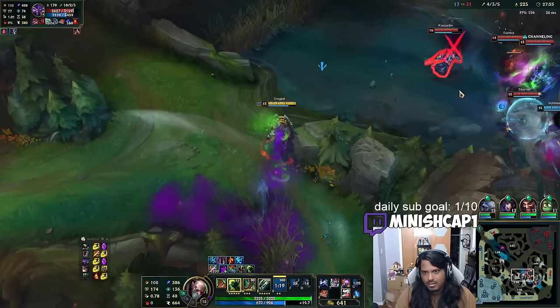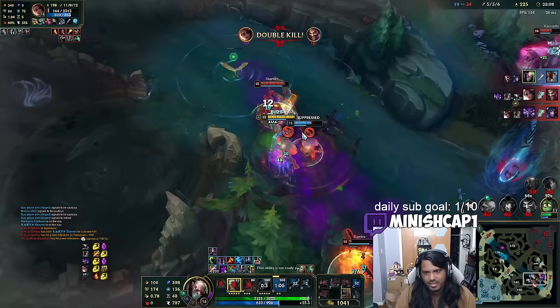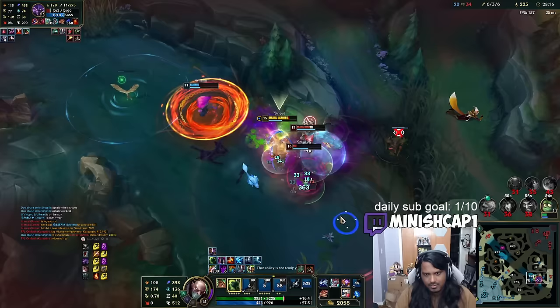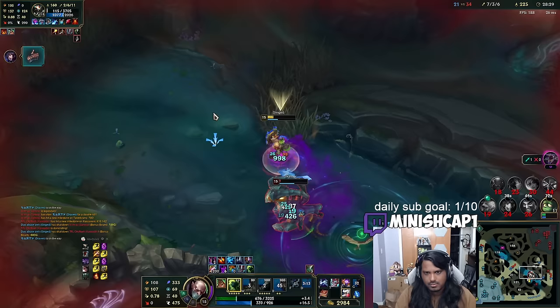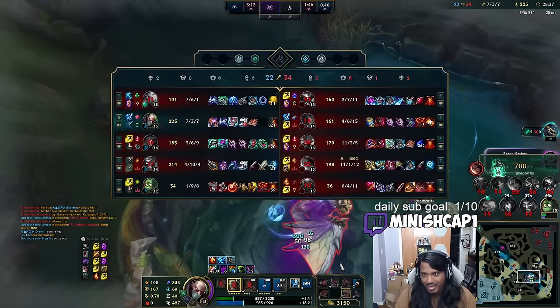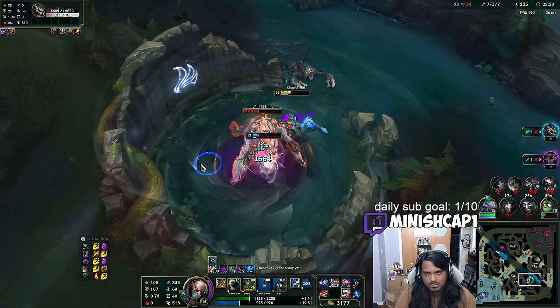There's a Pyke hook — oh no. My team's looking to fight and I don't like this. It's rough — Ahri died. Okay, I killed Fiddle. I can kill Samira here — she's dead to poison. I actually don't think Kassadin can kill me. I'm pretty sure I kill him. Yeah, he's dead. Nice! Let's go! I told you we could win this game. God bless the fling DPS here. I'm level 16 as well — huge.